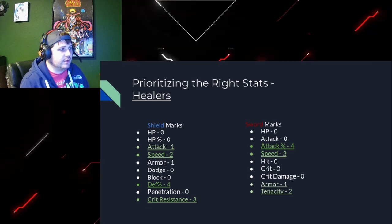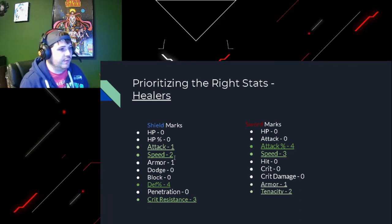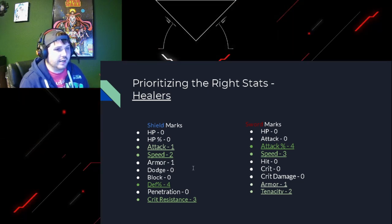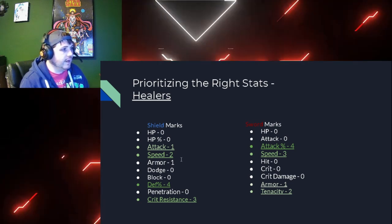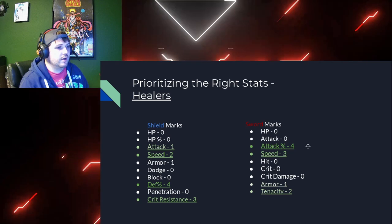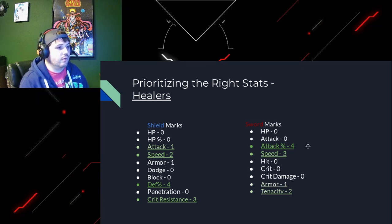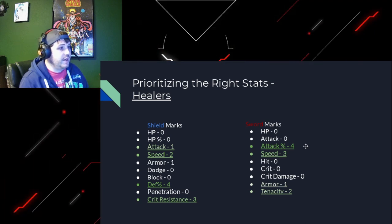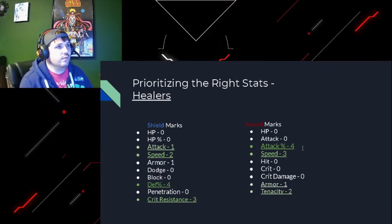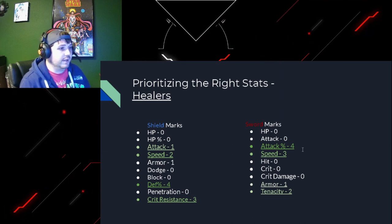Finally, we talk healers. You want attack, and you want them to be able to take a hit, because a lot of times you'll find them as the last line of defense before enemies start tearing into your DPS. For shield marks: defense and crit resist - you want them to be able to take those hits. For the sword marks, raw attack is the most important thing. Your heals don't crit, you don't need crit. Your heals don't miss, you don't need hit. The only ones I care about hitting are maybe Kusu and Rhys, who have on-hit abilities. Vados though - I just need her to heal my team, give them big shields, and do it super fast.